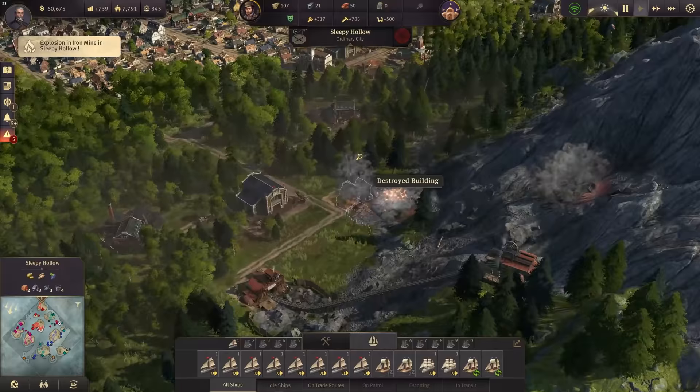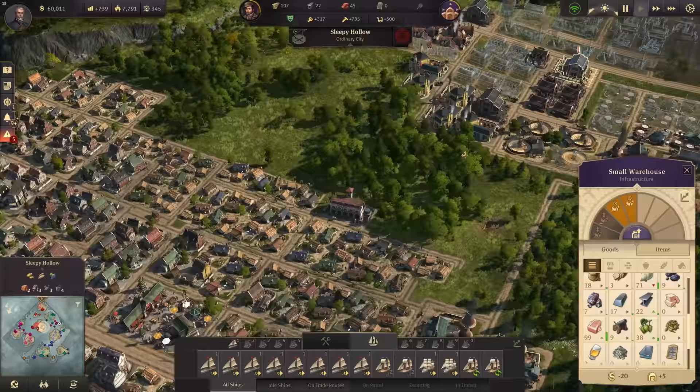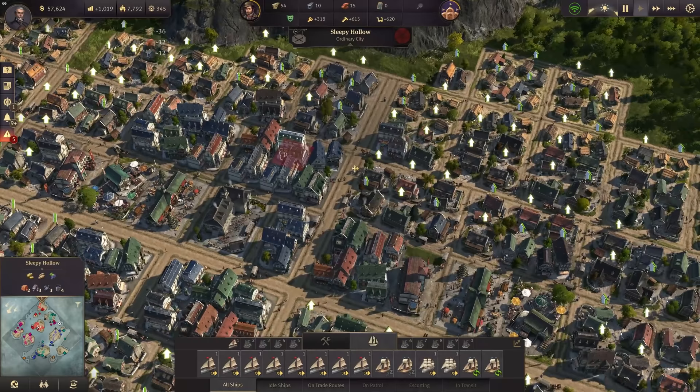One of the mines just exploded — just like that. Should be fine though. I probably will upgrade this warehouse there. Brad has stabilized — we can upgrade a few more, let's do this right away. More artisans means more money.